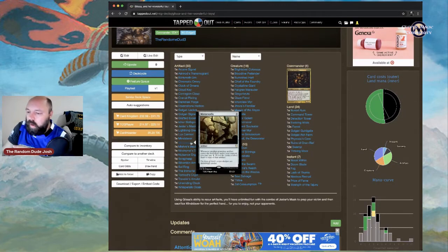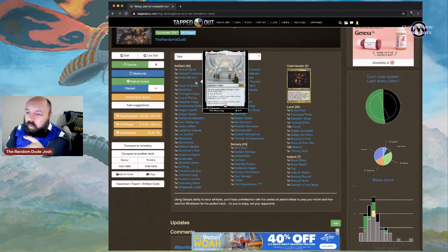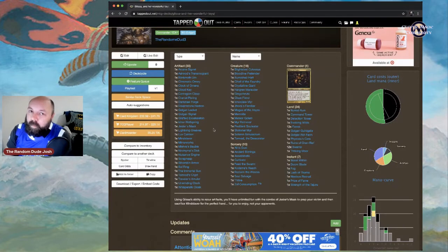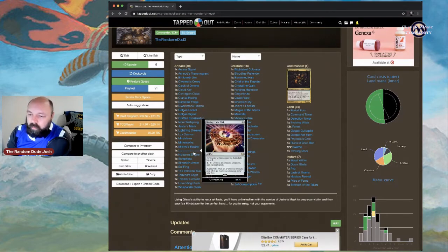Mirror Works: whenever another non-token artifact enters the battlefield under your control, pay two to create a token copy of that artifact. Imagine copying Blinkmoth Urn — the amount of mana you'd have is disgusting, especially with Chromatic Orrery out. Moriok Rigger is also handy. Mishra's Bauble: tap and sacrifice it to look at the top card of target player's library; draw a card at the beginning of your next turn's upkeep.